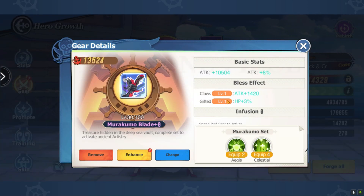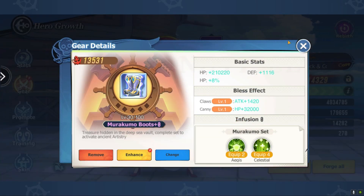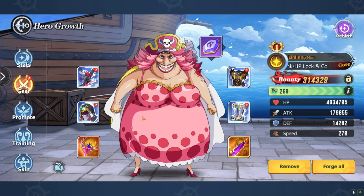For a tank, it's as easy as it gets — you run the full Murakumo set, four pieces: the boots, the armor, the mask. Feel free to pause the video if you want to have a look at the stats. I am going over it very quickly, but there you are.